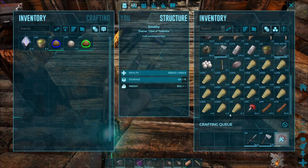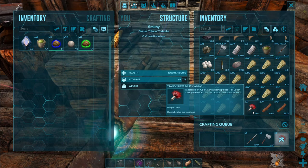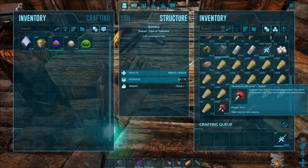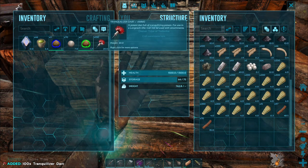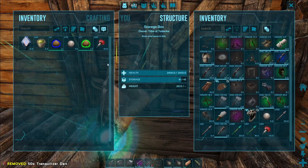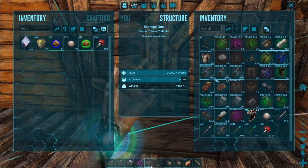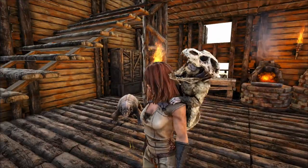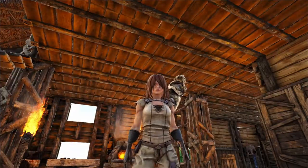Anywho, I decided to craft a bunch of trank darts because those are the most efficient thing to tame dinos with — to knock them out, to be more specific. We are going to take half of those. We have our pistol, our bullets, and a lot of kibble. We really need scissors, which means we need obsidian to craft scissors because this haircut is just not going to work.